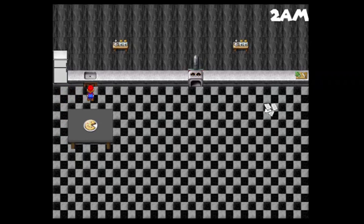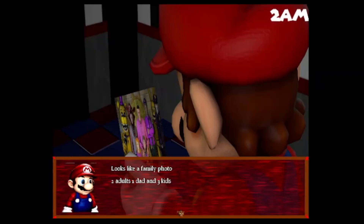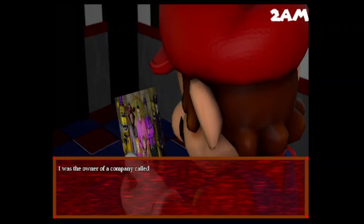Fridge? No. Sink? No. Oven? No. Crap. Some papers here — just some papers scattered on the floor. Hey, what's this? Looks like a family photo. Two adults, one dad, and three kids. A bear and a rabbit — Spring Bonnie. Okay, interesting observation there. I'll take a look at the photo later if it's in my item menu. Wait, there's something written on the back. What does it say? Oh, there is something on the back.